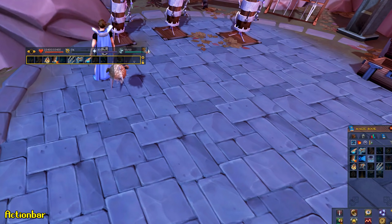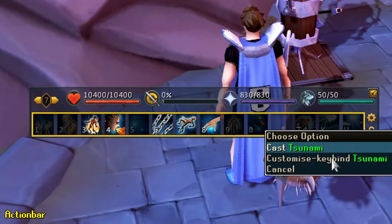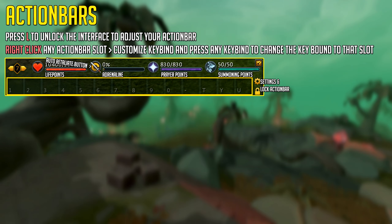Click the lock on your action bar to unlock it, then add abilities to it by drag and dropping them. If you want to move your action bar around your interface, press L to unlock your entire interface — you'll then be able to drag and resize anything on screen. If you wish to change the keybind of a certain ability slot, right click it, choose 'Customize Key Bind', and press any key to assign it to that slot.